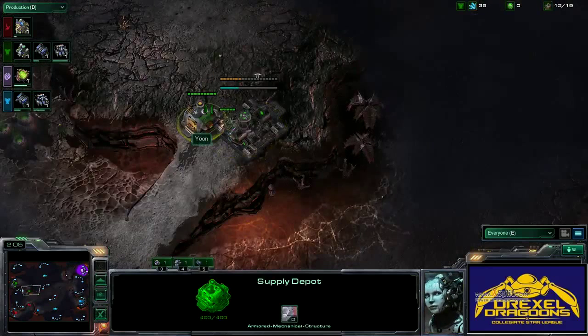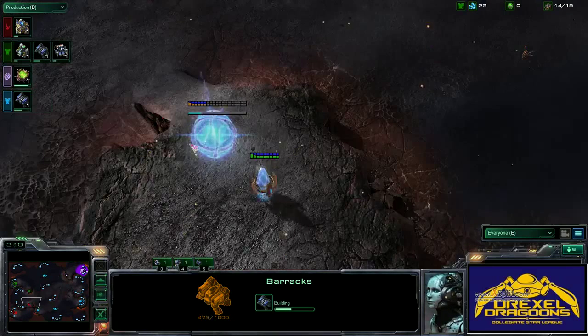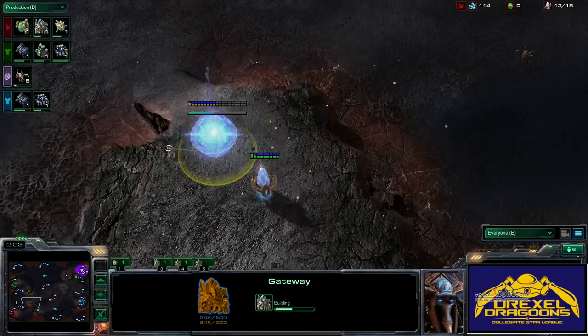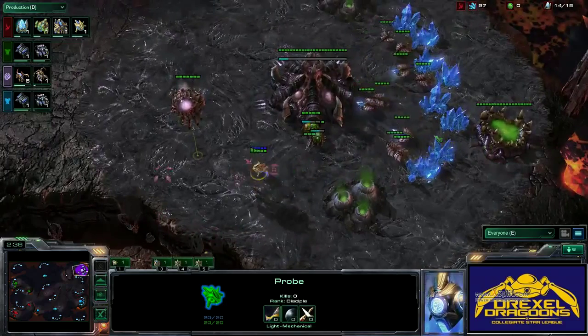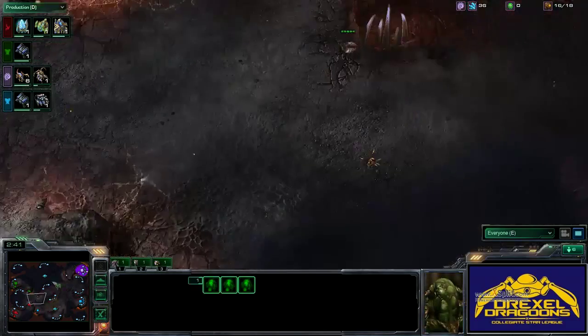Yune is already completely walled off because this map does have a slightly easier wall-off. Let's see if Eric's dealing with it down there. Eric could be in trouble if these six Zerglings are produced right away. He is building his gateway to position the opening on this side. And there are the six Zerglings. Has Team Drexel seen the pool yet? I think they are just scouting it right now.